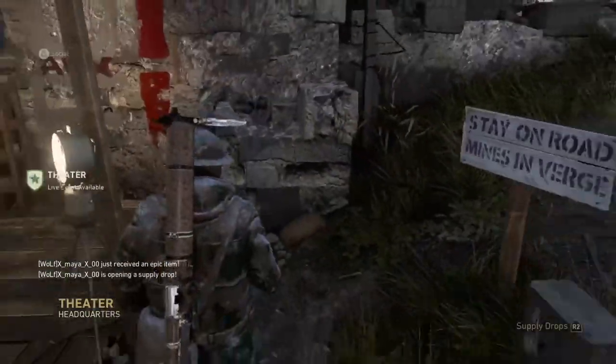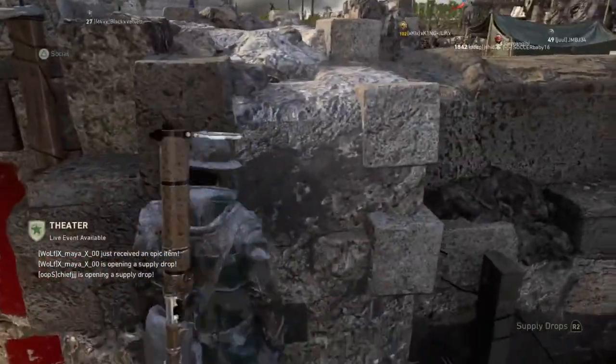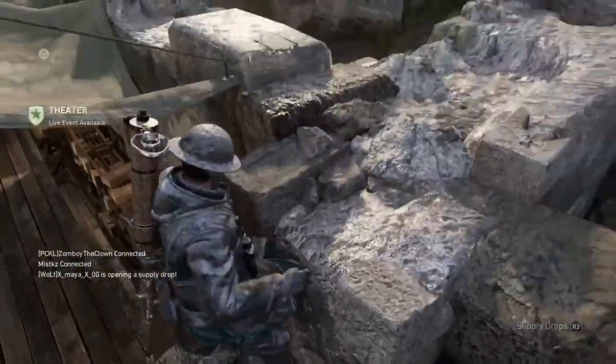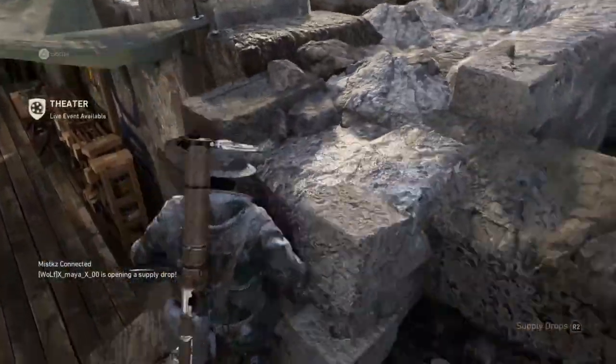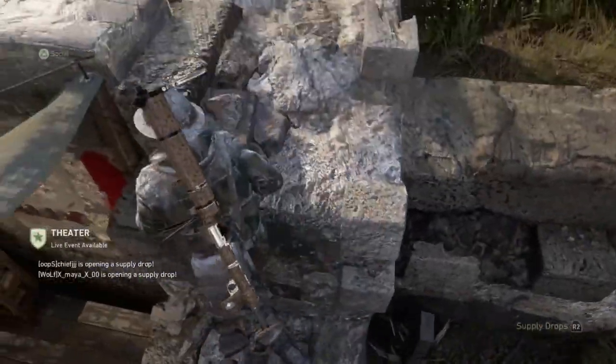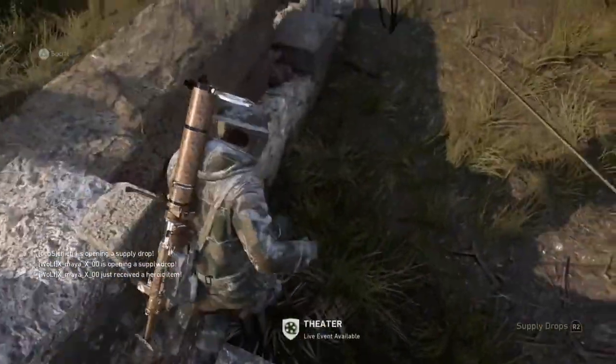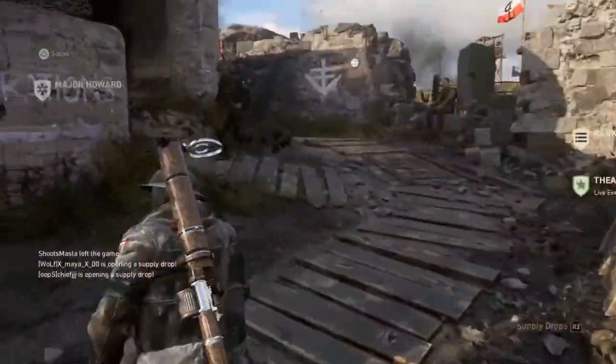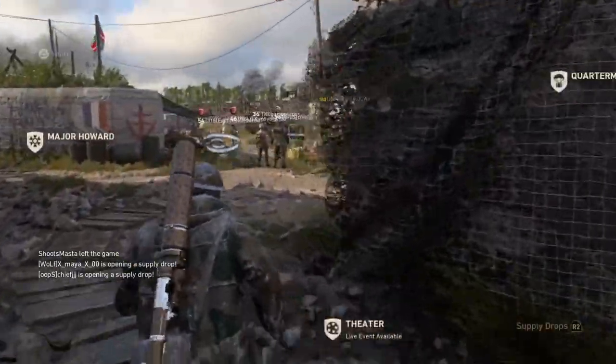Let me see if I can get up here and just show an overview of the map. I don't think I'm going to be able to get up here — nah, whatever. But you guys get the idea — that's basically the headquarters and what it looks like now with the resistance update.